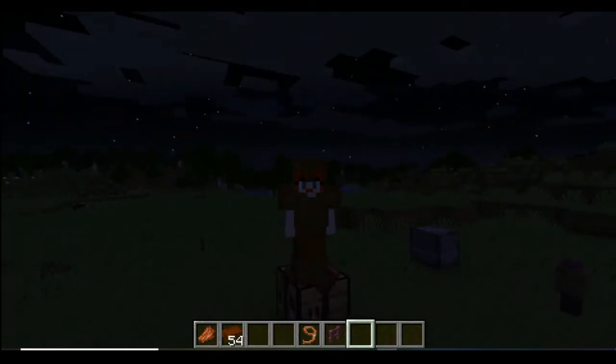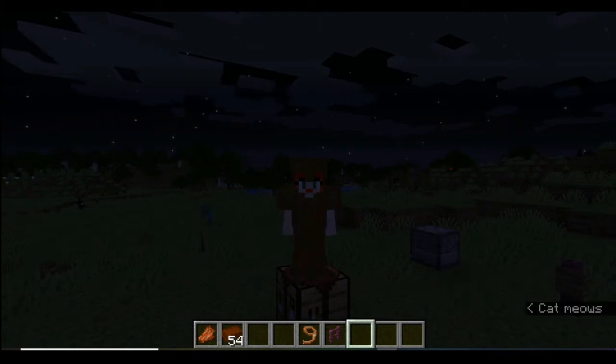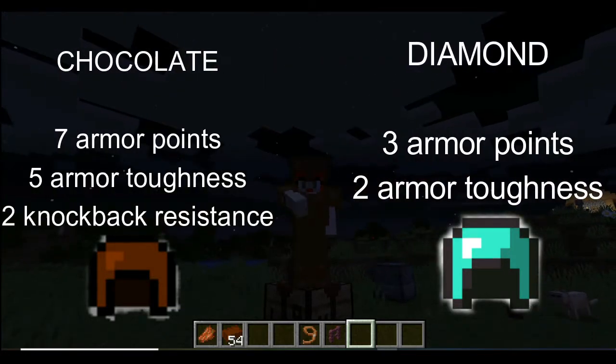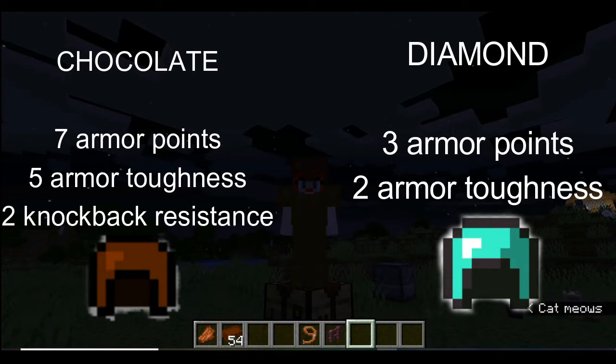Once you craft all this chocolate armor, the stats are absolutely amazing. For the helmet, let's just compare it — it is so amazing compared to diamond. It's superior to diamond: you have seven armor points, five armor toughness, and two knockback resistance, and we're just talking about the helmet.